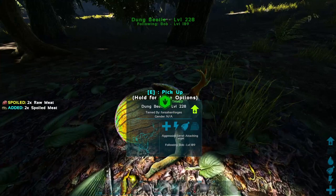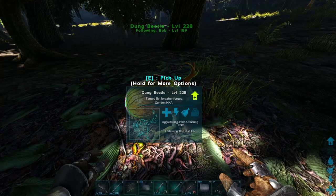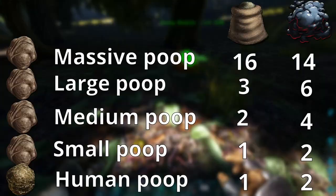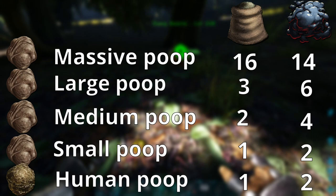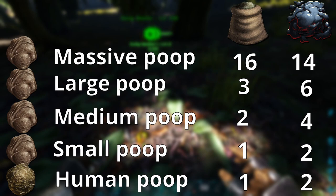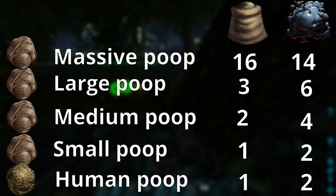Once you do that, set him on wandering — make sure it's not mating behavior, enable wandering. Every 15 minutes he's going to convert some of that poop into fertilizer. The rates vary on the size of the poop — I'll put them on screen now. Human poop is the worst, and the best is massive animal poop. Large animal poop gives you 3 fertilizer every 15 minutes, while massive animal poop gives you 16, which is absolutely nuts. Highly recommend using massive animal poop if you're in desperate need of fertilizer.